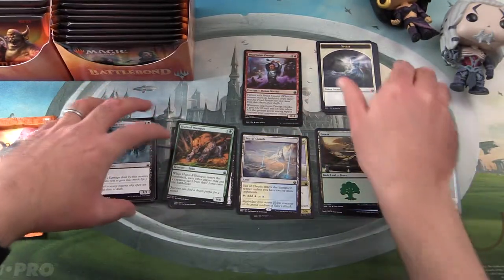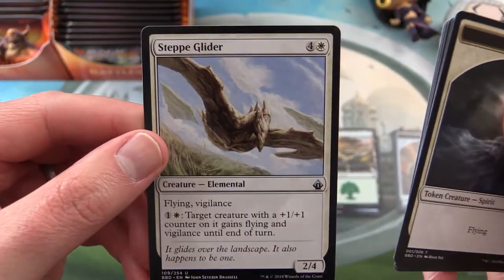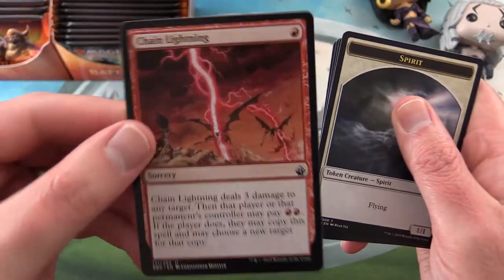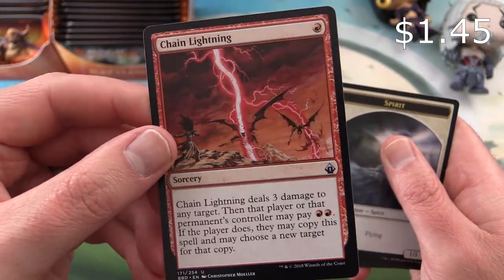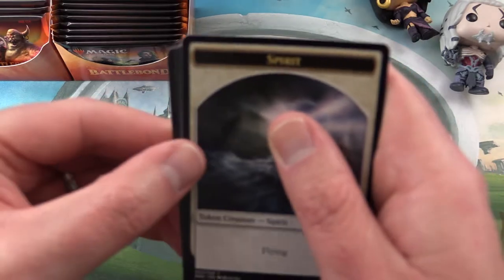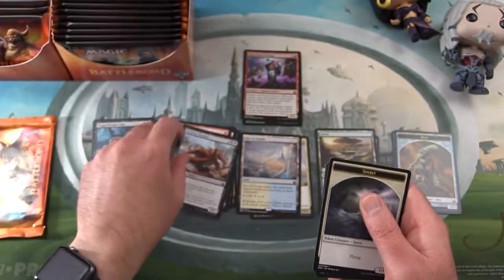Now for the uncommons we have a Step Glider and Chain Lightning — there we go, that's a good one. I think that's one of the few uncommons worth anything unless I'm mistaken. And Noxious Dragon again.